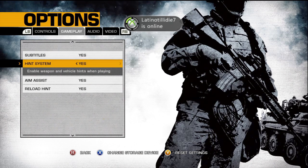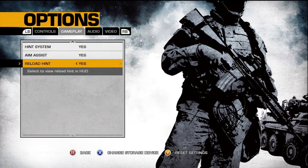Hint system enables weapon and vehicle hints when playing. I think that's when you're in a vehicle and on each side it shows a panel with buttons and says this is throttle, this is brake, this is fire. Reload hint just says press X to reload if you have it turned on. I find all of this really useful.